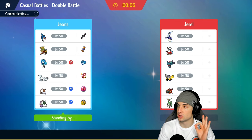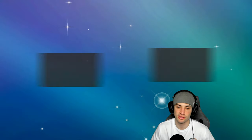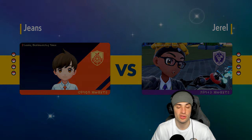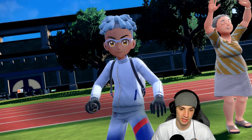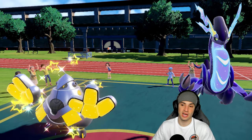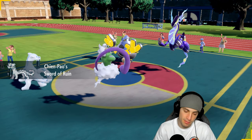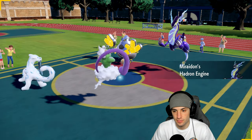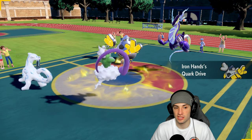Anytime I'm going up against Miraidon I'm always scared of it, especially with a team that doesn't have terrain control. You can't let that thing sit in Electric Terrain for too long — it's OP. On top of that, Electric Terrain stops Spore, so Amoonguss is pretty much dead next to Miraidon. They lead Miraidon and Iron Hands — the Fake Out user alongside the terrain setter. I'm going to protect Chien-Pao and try to pop Tailwind. If they Fake Out, I need them to target Chien-Pao, not Tornadus.